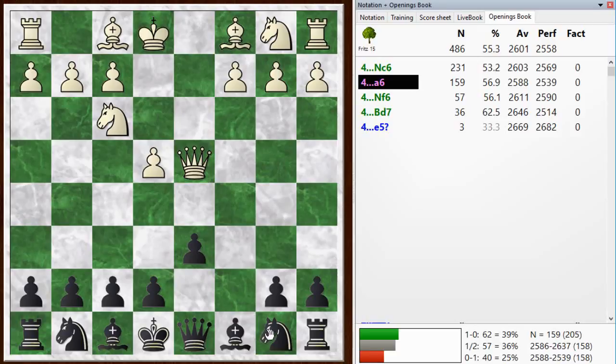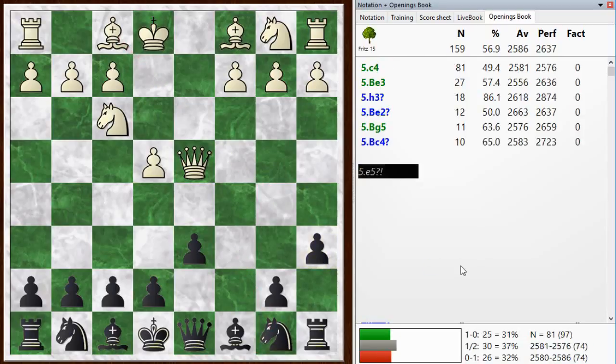You can play knight c6 immediately and get into this tactical line where the bishop pins the knight. That seems to be okay for black as well, but I think maybe the simplest way to play is with a6. So you get knight c6 with tempo, and black should be fine here.